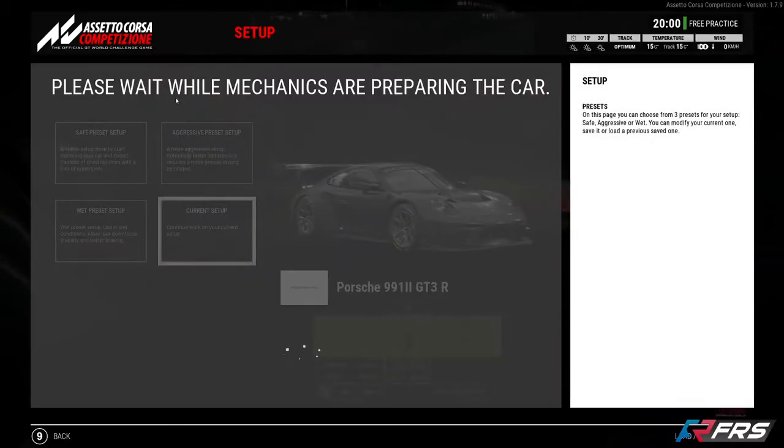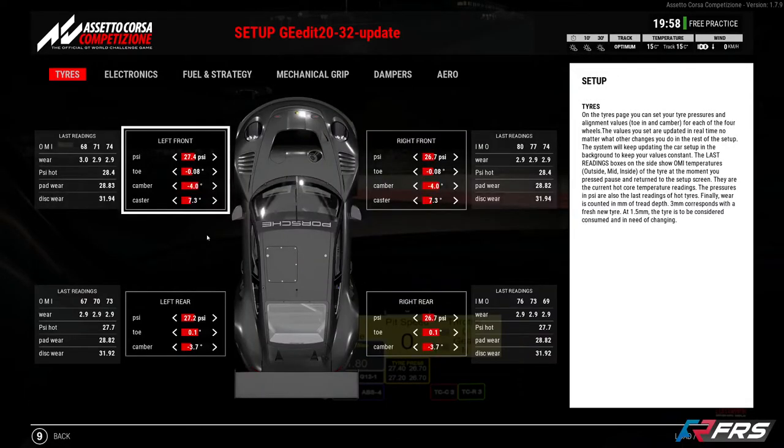So we go back to setup, and when you return to pits you get this bit of information here — it tells you the last reading from when you were out on track of what your tyre pressures were. That's really good information to have. That's how you work out what tyre pressures you should set for the start of the race, and it's always going to be relative to the conditions.